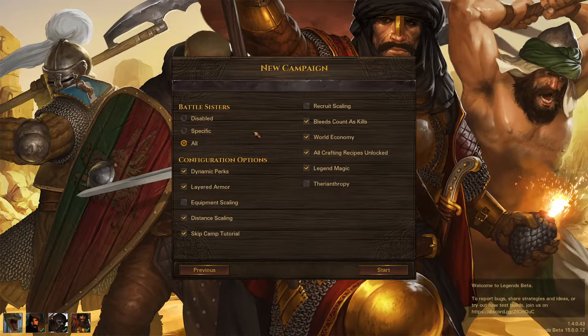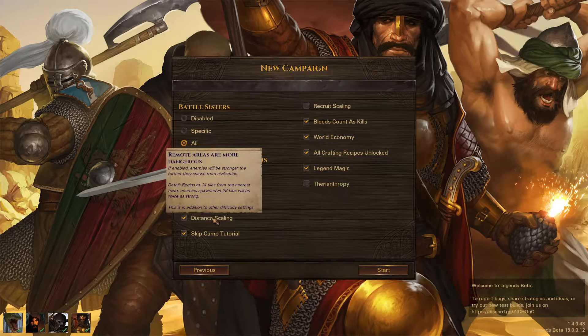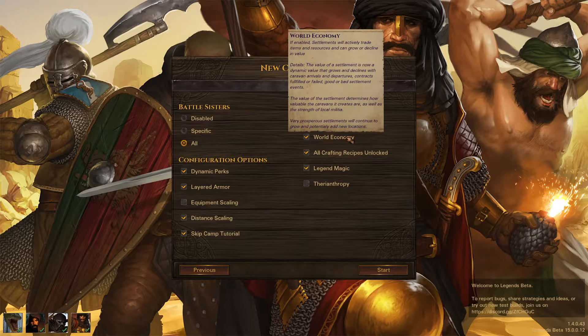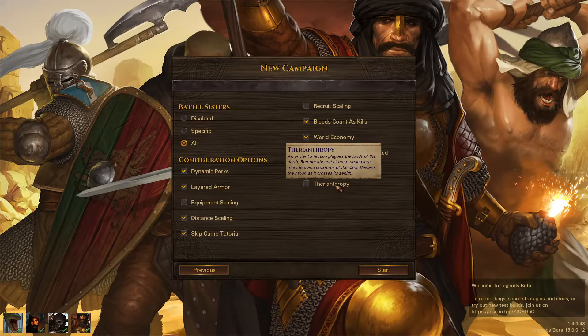We're doing the usual with the last bunch of settings. We're keeping dynamic perks — it's a love-hate relationship. We love the individuality but suffer by not having exactly the perks we want. Layered armor we're liking a lot. Equipment scaling and recruit scaling we don't care too much for. Legends Magic is so much fun — last time we had the cultist with necromancy skills and were summoning skeletons, which was really cool. Sadly, Theranthropy is still very buggy, and I do not recommend playing with it just yet.